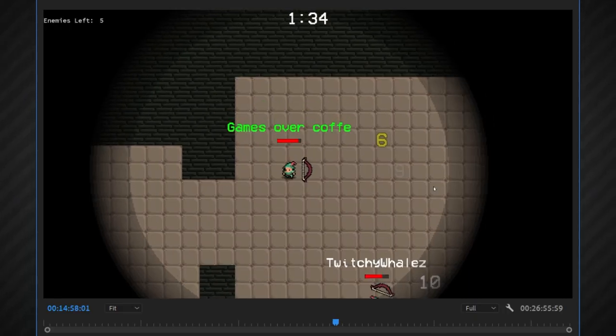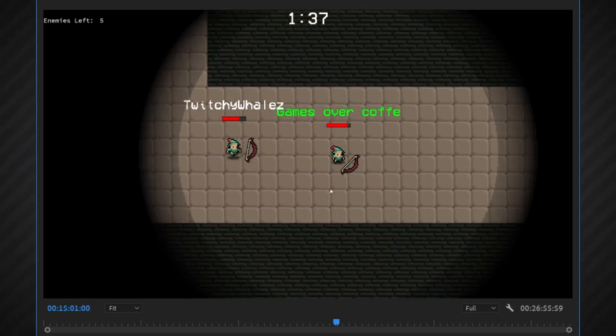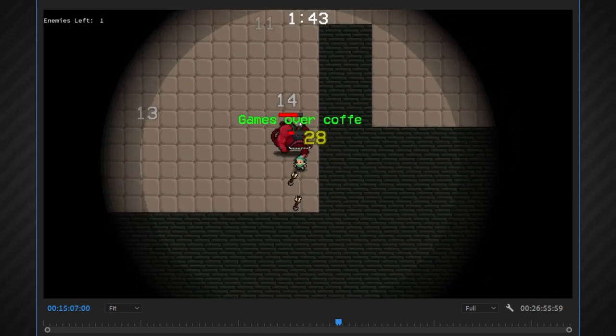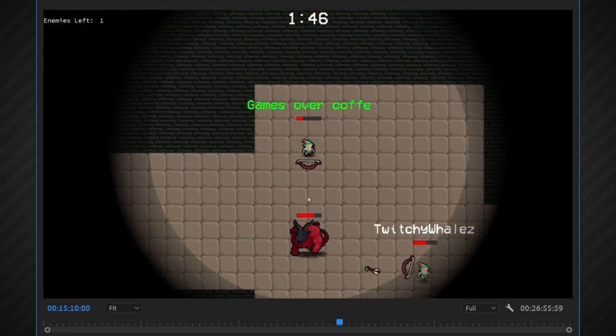Something that I think worked really well here was the bosses. At the end of our gameplay we'd always have a boss to beat, and it was really cool with that kind of dynamic between the players. Right here we only had two people left — me and Twitchy Whales — and we had all these enemies plus a boss come up. I was just trying to lead them away in circles while Twitchy was trying to help dispatch them. That kind of dynamic was really interesting. The only reason it happened is because we had to beat the boss, and it felt like something different was happening.